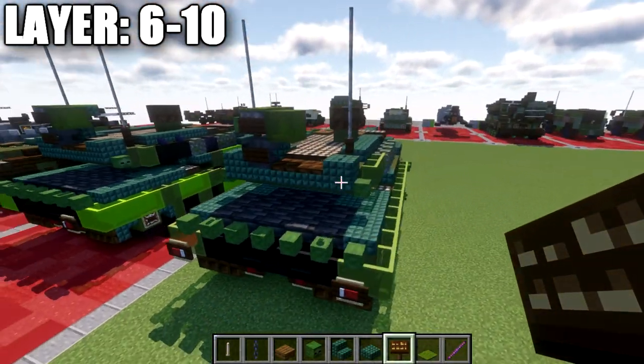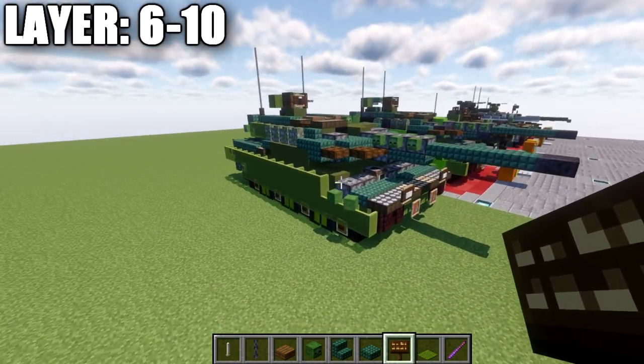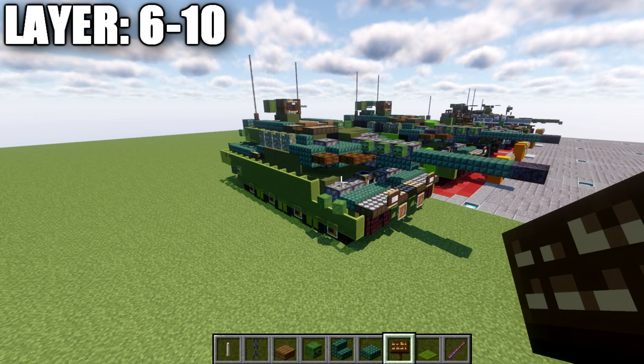That's pretty much it for layers six through ten, concluding the basic design here for the KF-51. We'll next be moving into a section where we talk about the camouflage a little more — going over what I did for mine and how you can do it for yourself. So that's it for the main building here for this vehicle, and let's go ahead and talk about the camouflage.